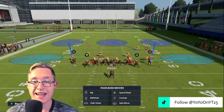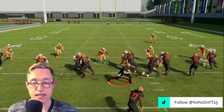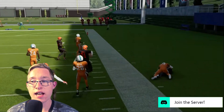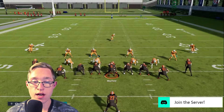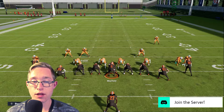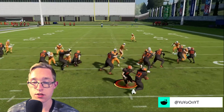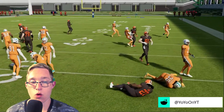That's how you want to play the run on next gen — you can't really just shoot the gap straight up the middle. I'll show you: hike the ball, shoot the gap up the middle, and you can see I'm very far away from Kareem Hunt. On current gen it'd be a much different story, but the movement is slower on next gen so it hinders you. You want to play more strategically — play the middle of the field and then go stop the run.